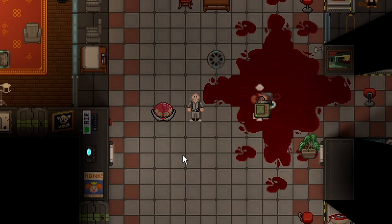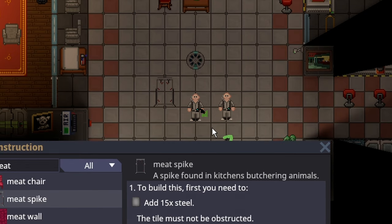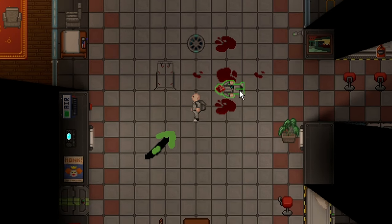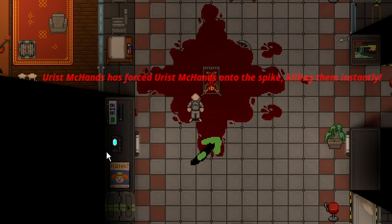Now let's discuss other forms of gibbing and round removal. Another very common form of full round removal is the meat spike. You can craft it for 15 steel, and there's always one found in every single freezer. It's typically meant for butchering animals or food, but if you drag a critically injured or dead person onto a meat spike, there's a fairly lengthy progress bar that appears. The second that progress bar finishes, this person will be permanently removed from the round. You can't salvage their brain — there is nothing else you can do. This person is gone from the round entirely.